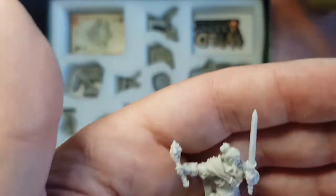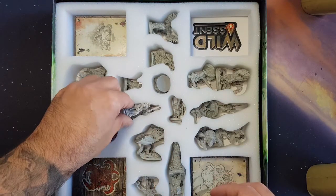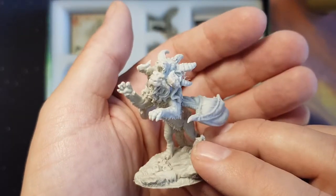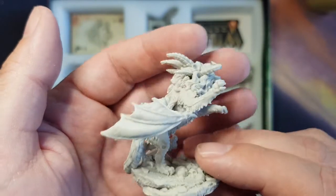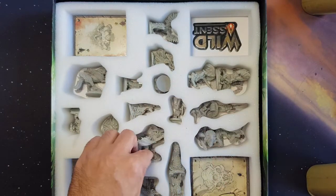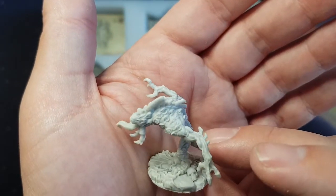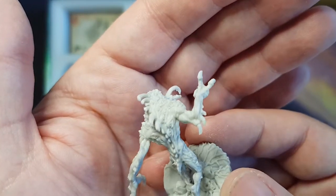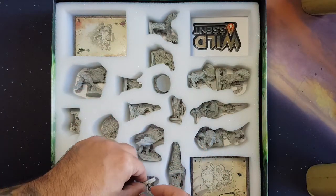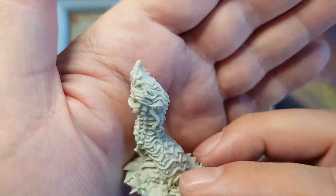I could do some really nice OSL with this — though that's not a torch, never mind. Could pretend it's a torch. Here we have the Chimera. That thing has eyes all over its skin — that's the stuff of nightmares. So if you do have nightmares, apologies. And a worm or something.